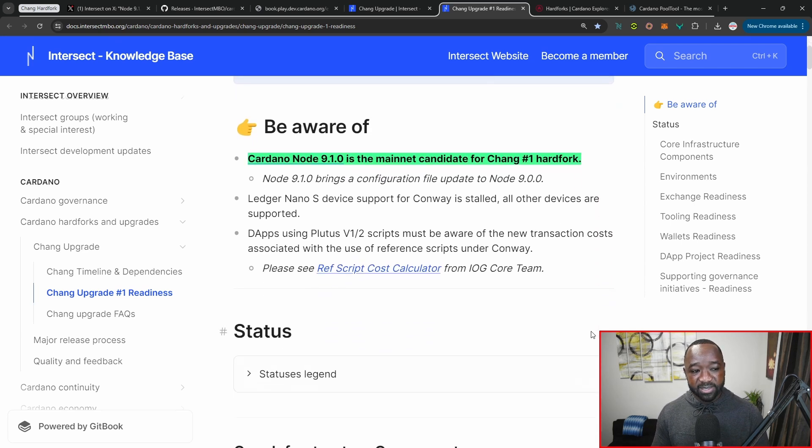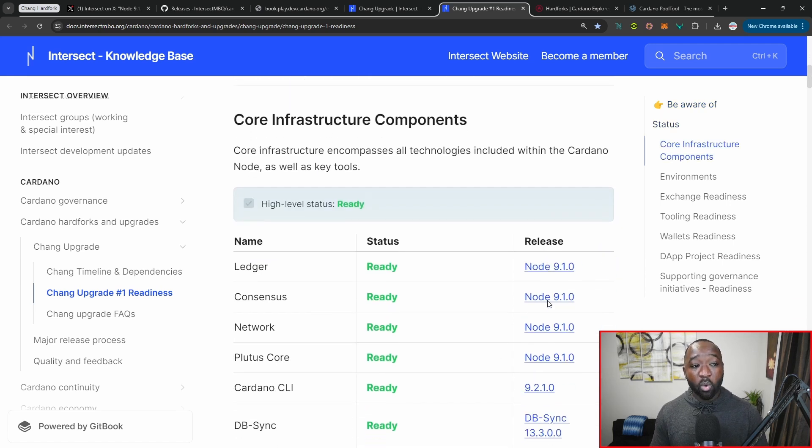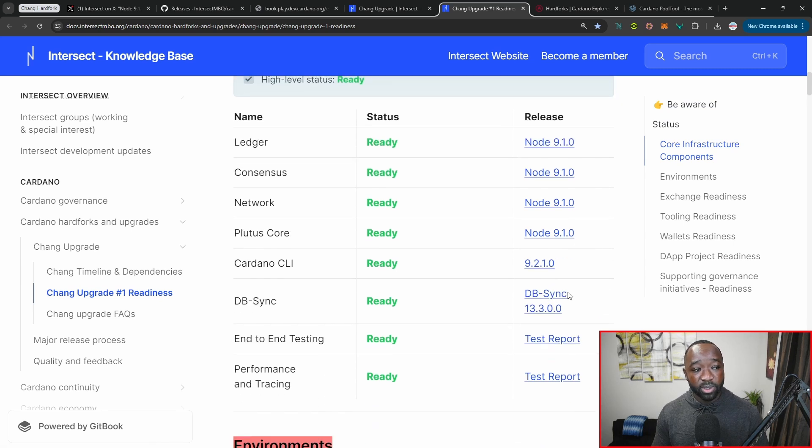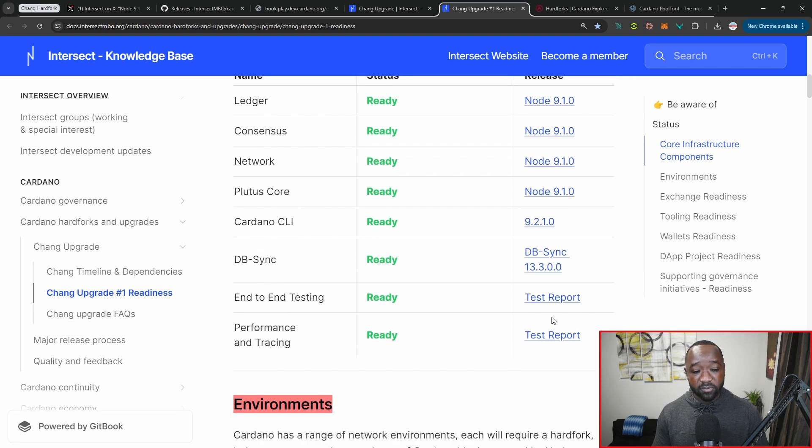Cardano node version 9.1 is the mainnet candidate for Chang upgrade number one. The core components that have been upgraded include: the ledger, the consensus mechanism, the network, Plutus core, the Cardano CLI, and DBSync — all have been updated.